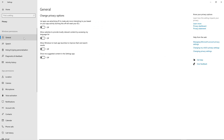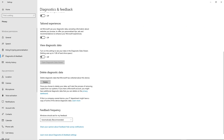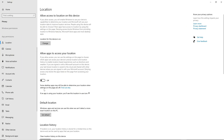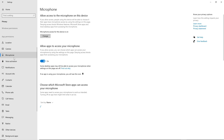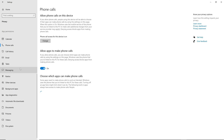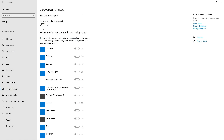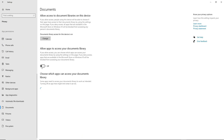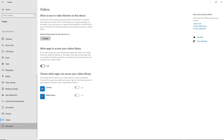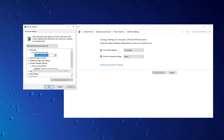Go to Windows Privacy settings and disable unnecessary options for enhanced gaming performance, as optimizing these settings can contribute to improved FPS and overall gameplay. Access power plan settings and customize them for optimized gaming performance, following all provided adjustments to enhance FPS.